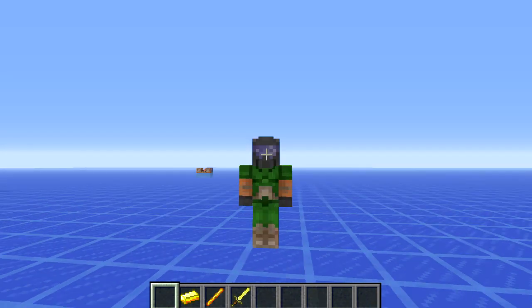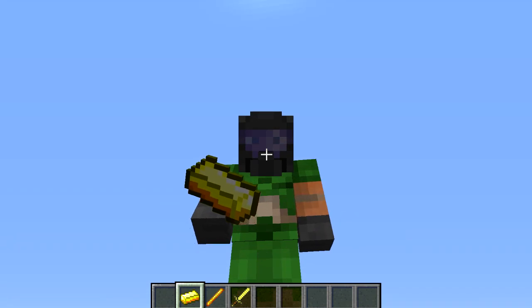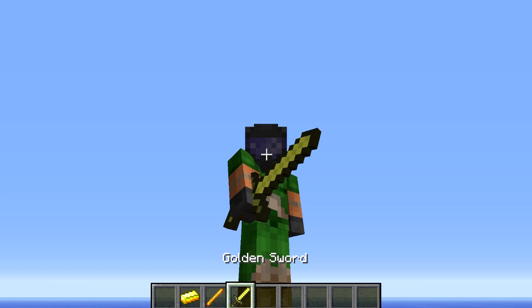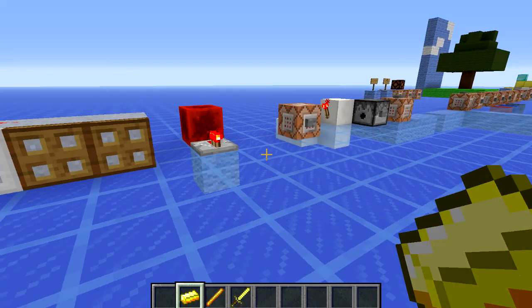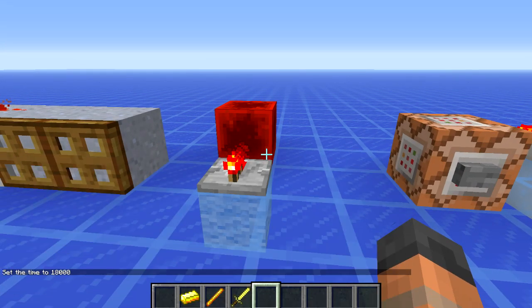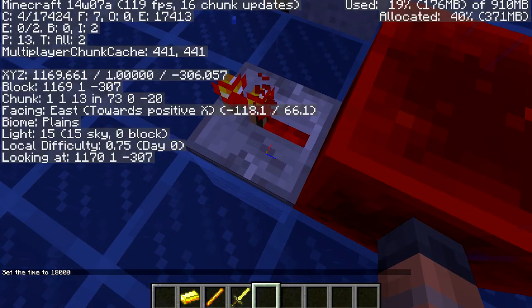So let's go into F5 and I'll show you me holding this gold ingot in my hand. Blaze rods have been changed so now when you hold them they look like a weapon, like a sword would. Previously it would have rendered like an item in your hand.